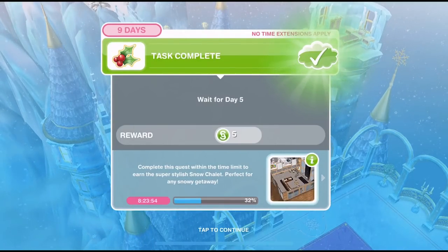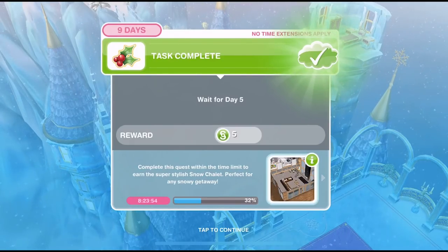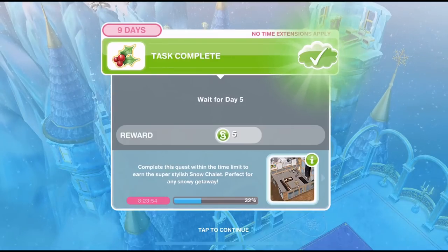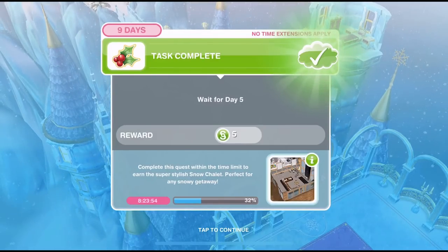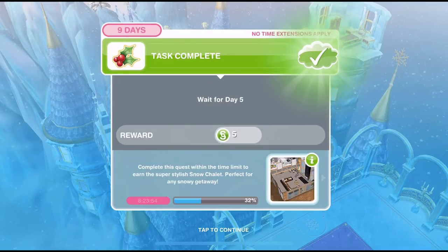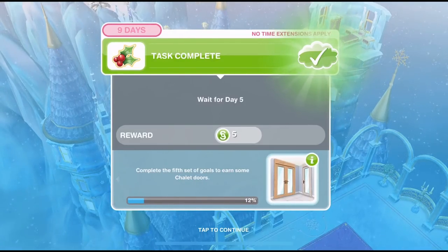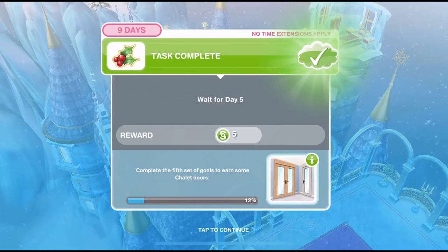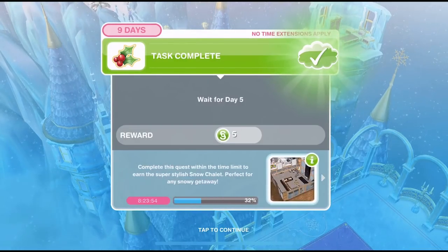If you haven't completed all the other days, make sure you go ahead and watch those videos. I will leave a link down below in the description for the other days 1, 2, 3 and 4. The grand prize for the Snow Problem Quest is a snow chalet house template, and what we're going to win for completing day 5 is some chalet doors. Let's go ahead and get started.